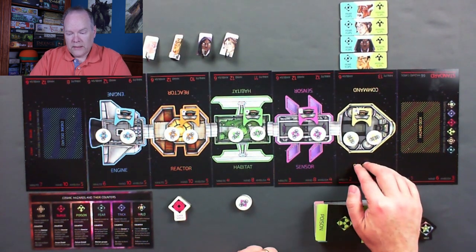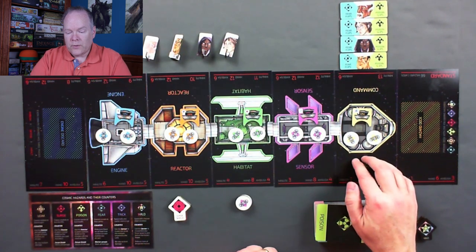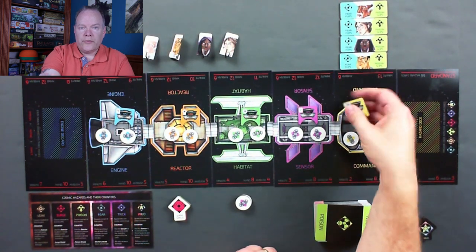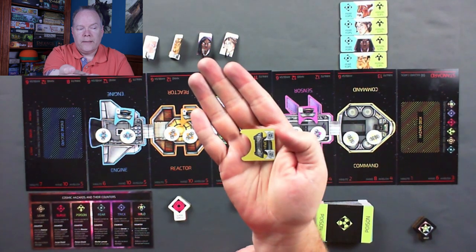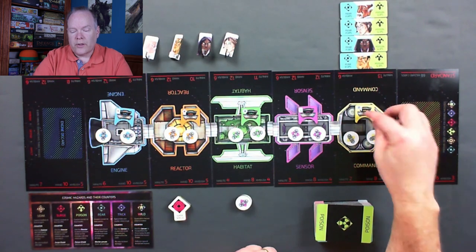We have a command module. The command module's special ability, when there are workers in it, is to upgrade the various CPUs in the modules. If we take a look at one of those CPU tiles, it has a single side and a double side, which lets it do two actions per turn instead of one.